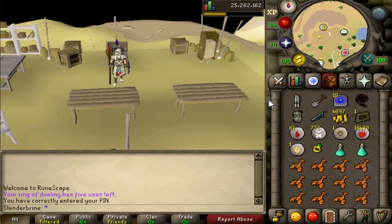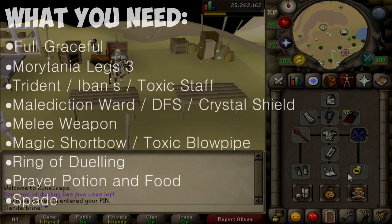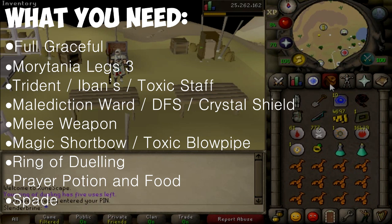So what you're going to need for this method is, first of all, you're obviously going to need full Graceful. It's all six pieces, which will cost you 260 Marks of Grace. You can get Marks of Grace by training Agility on the rooftop courses. Assuming you do that straight away from level 1 Agility, you should be around level 60 or 65 Agility by the time you have all your Marks of Grace. You're also going to need to have completed the Morytania Hard Diary, which will give you the Morytania Legs 3. This will enable you to have 50% bonus runes from the Barrows chest, which is really awesome — that will be increasing our profit.